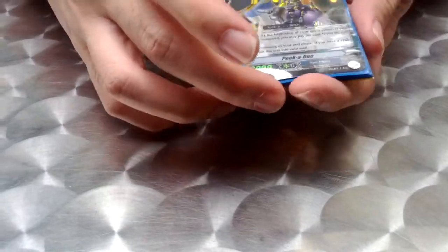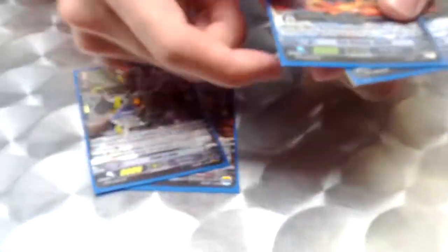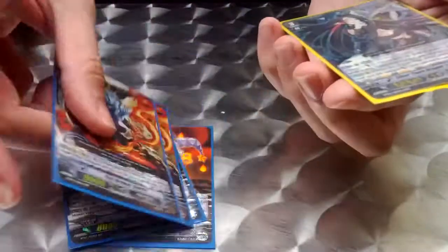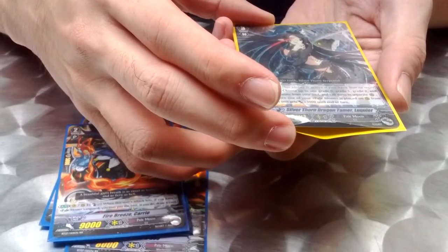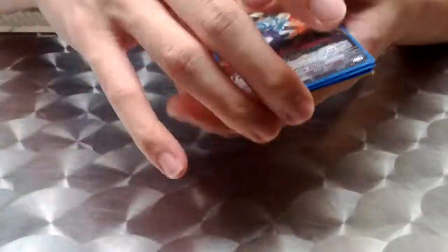First up, let's take a look at Pale Moon. I managed to get two of the Peekaboos — Double R's. I have two of Fire Breeze Curry or Carey, also Double R, and finally Miss Silverthorn Dragon Tamer Luke Queer, if I'm not mistaken. So that's five foils from the Pale Moon Clan.